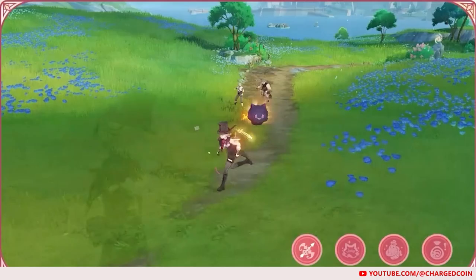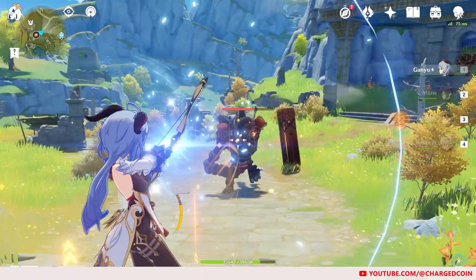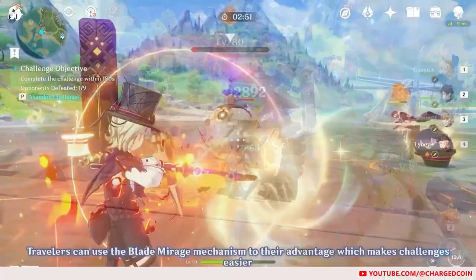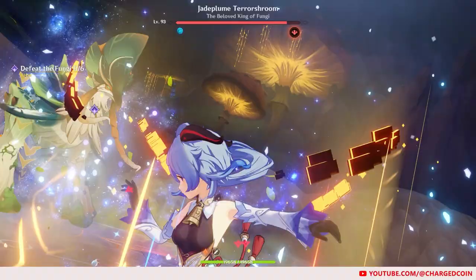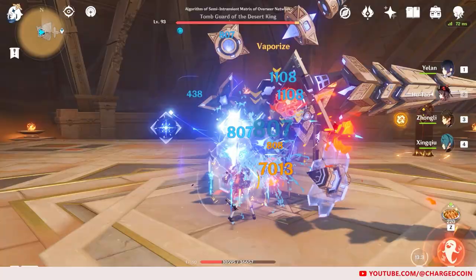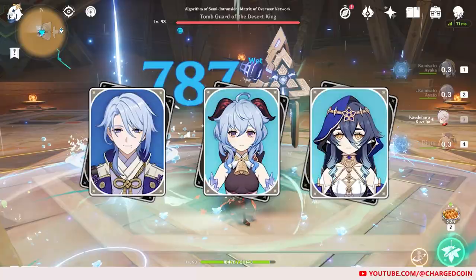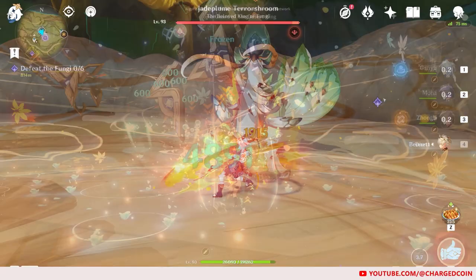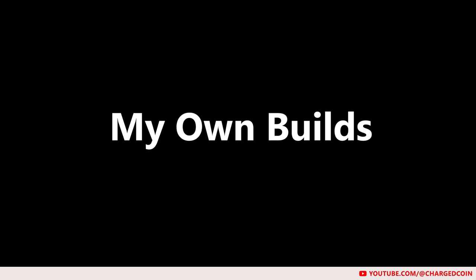For possible teams, as Lyney is a charged attack bow user, he is likely to have lower defense and prefers to stay at least some distance away from the enemy. That is easier said than done though, since enemies are likely to rush close to you to attack. As such, shielders such as Zhongli, Thoma, and Layla may be useful to increase Lyney's resistance to interruption. To provide him with Pyro reaction damage, it is also good to put a Hydro or Cryo applicator on his team. The usual Yelan and Xingqiu will not be optimal here, since you will need normal attacks to trigger their burst and Lyney uses charged attacks. As such, off-field applicators such as Kokomi's and Mona's elemental skill, as well as Ayato's, Ganyu's, and Layla's elemental burst, may be more useful for Lyney to trigger reactions. Healer and damage buffer Bennett, which will also provide Pyro resonance to further increase Lyney's attack, will be useful too.